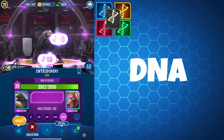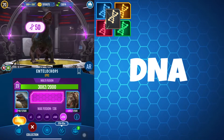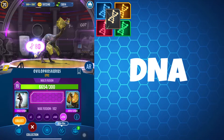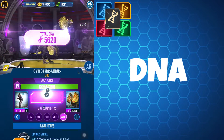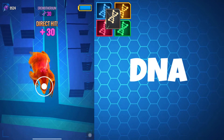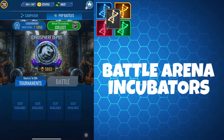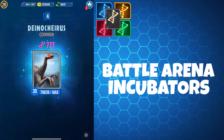On to DNA — the primary resource for fusing and evolving your creatures, so it's another essential resource. First and foremost, the game is designed to obtain DNA through the darting of creatures on the map. To increase your chances of spawning creatures within range you can use scents, which I will talk about shortly. Incubators from battle arena wins, daily battle takedowns and strike events also provide DNA in their contents.